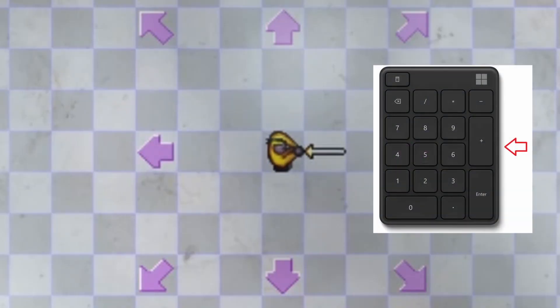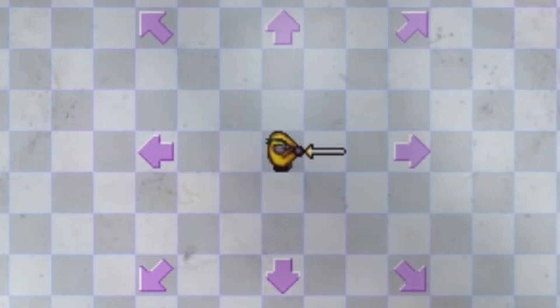The game uses the numpad, which gives the player 8 directions of movement. You can also rotate your sword using Q and W.